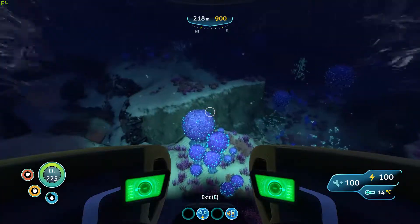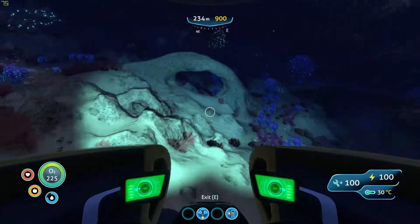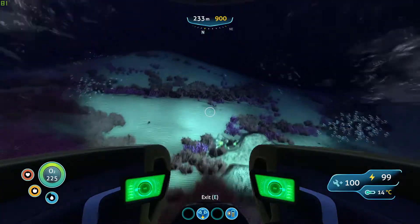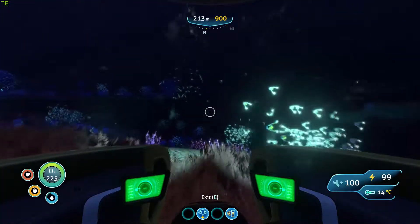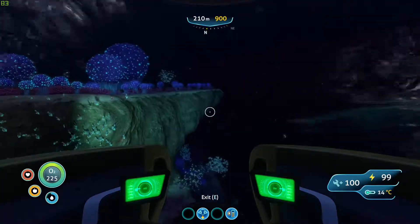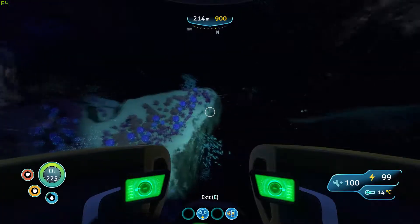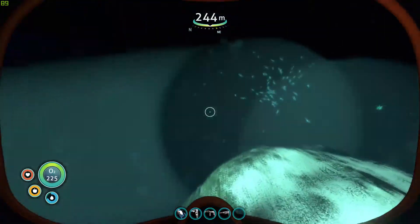Now you're going to go deeper. When you have approached this arch right here, you're going to want to go north until you see this cliff right here. If you see this cliff, you can get out of your Seamoth and then you can plant or set up a beacon.